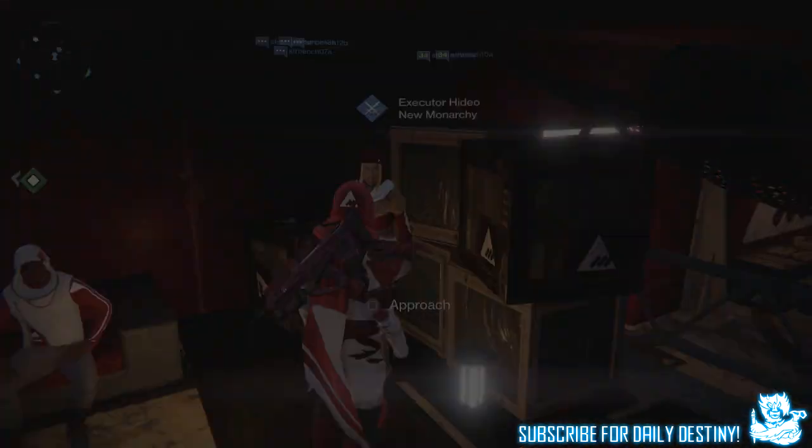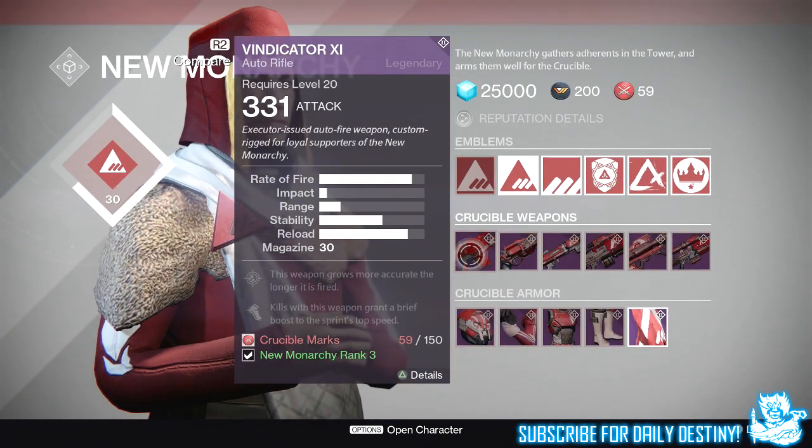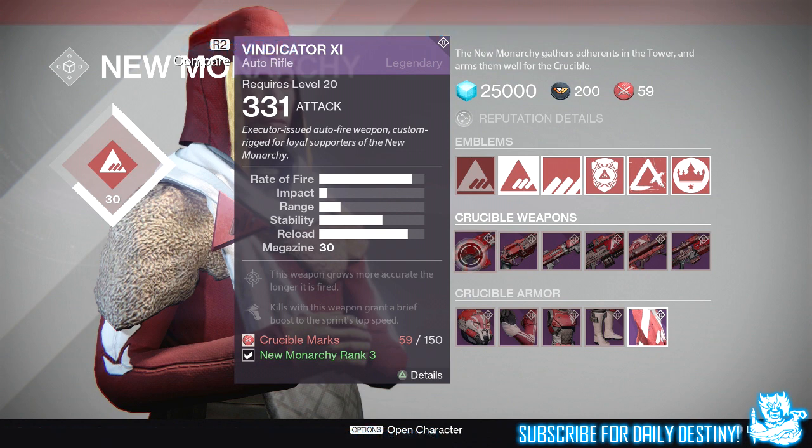Getting straight into the video — the first weapon we're going to take a look at is the New Monarchy auto rifle, the Vindicator 11. As you probably already know, you don't need a Crucible commendation anymore to buy these weapons. The ones you have remaining you can use to rank up your faction rep. Basically all you need is Crucible marks and a Rank 3 of that certain faction whose weapon you want to buy.